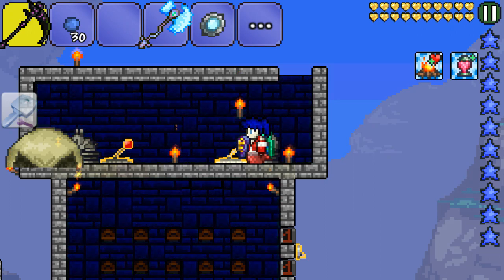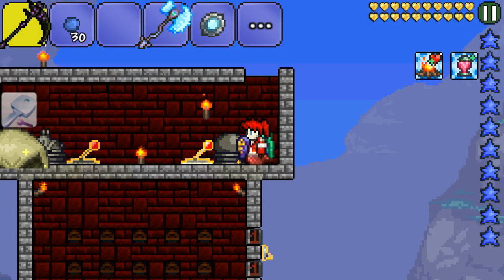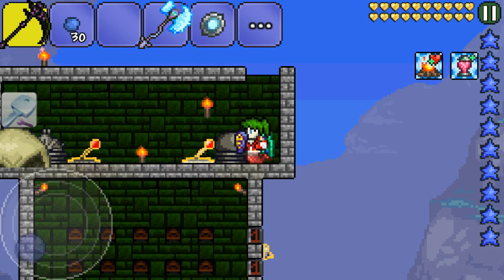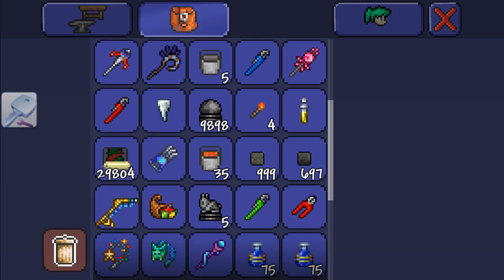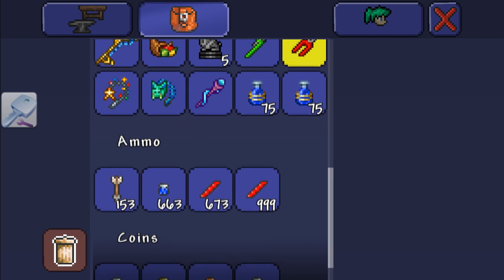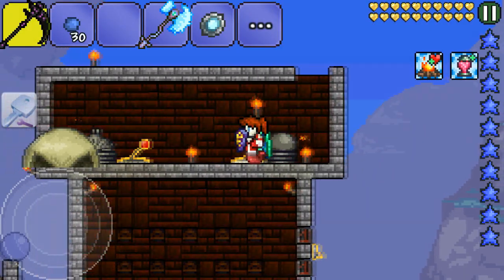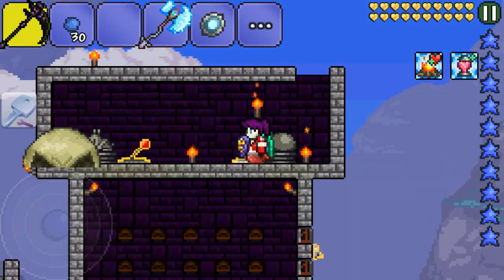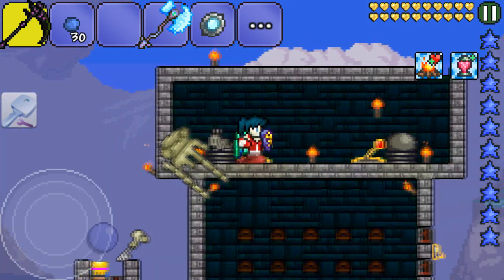If I were to kill this dungeon guardian — you can see there's no bone key in my inventory, you guys can rewatch this part to make sure. If I were to kill this bunny right here — it should be named bunny — as you guys can see it dropped the bone key.